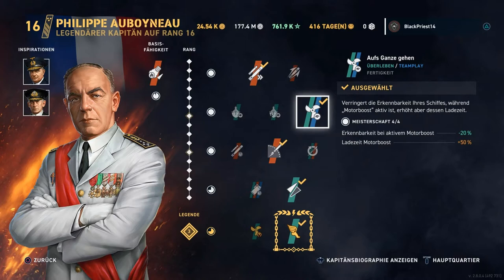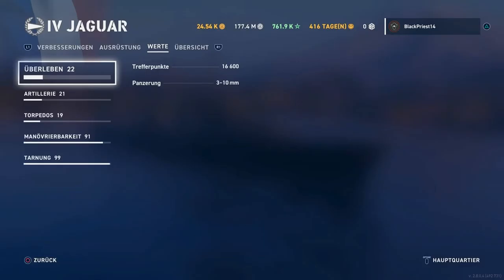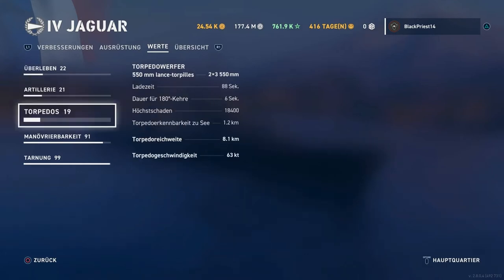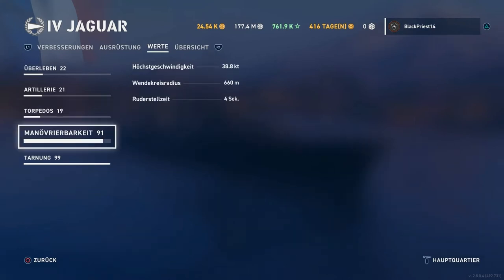Together with those two, we are using in the second perk the speed concealment, which means while the speed boost is active the concealment will drop a further 20%, giving you 4.1km concealment while the speed boost is active. You have roughly 2.5 minutes for the first speed boost. The Jaguar can outspot every other destroyer in Tier 4 — even a Kamikaze, which can at best get 4.3km, which is 200m more than the Jaguar.